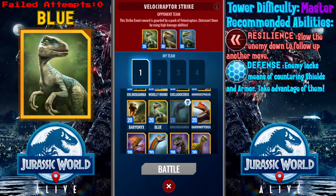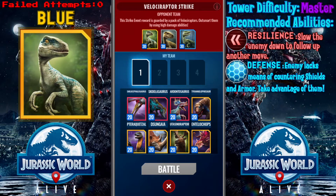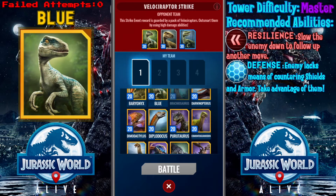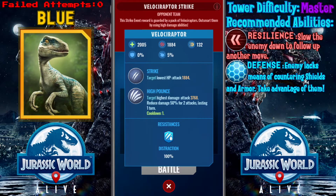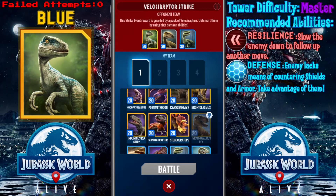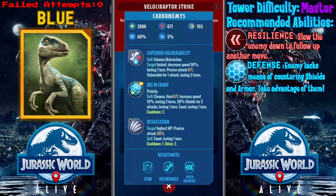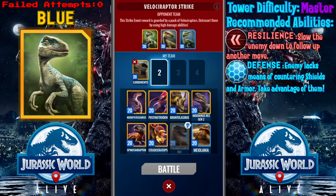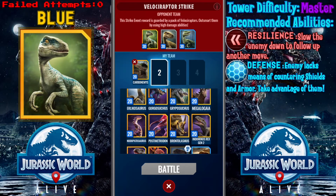So what we need is probably anything of a resilient ilk, anything that has slowing abilities, can cleanse distractions, and has a lot of bulk. Carbonemys can be quite useful against this — it has a crazy amount of armor and it can ready up Devastation easily. Basically it can increase the lethality of Devastation after hitting the enemy with Superior Vulnerability. It's pretty much stacking damage.